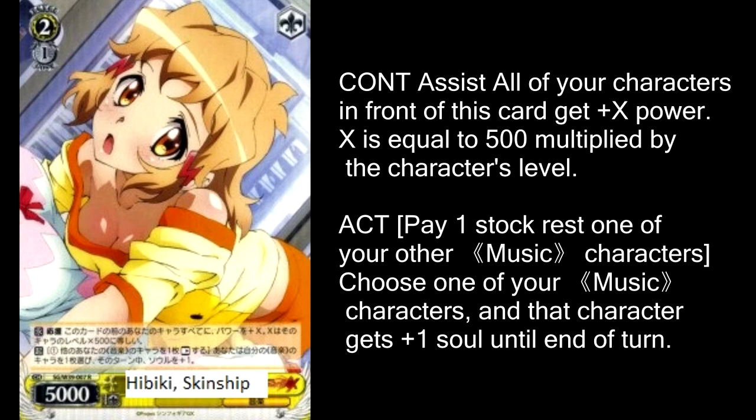Next up is a level 2 assist, Hibiki Skinship. It's a level assist, and you can pay 1 stock and rest one of your other music characters to give one of your characters plus 1 soul. Not the most powerful assist I've seen at level 2, but it has great synergy with the level 3, because if you give a 2 soul attacker an extra soul to go up to 3 soul and you attack in and your damage is cancelled, you still get the 1 damage, so it's a lot less punishing. You can also just use this on a level 0 or a 1 soul attacker to give it 2 soul and just have it swing in.